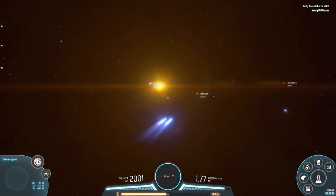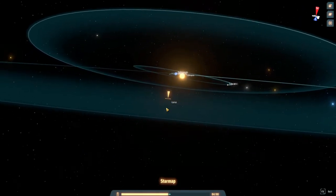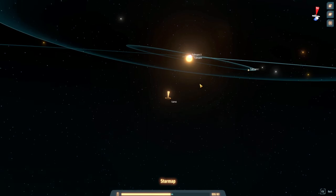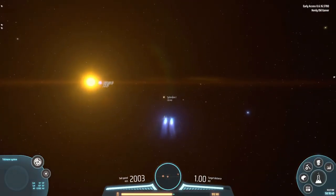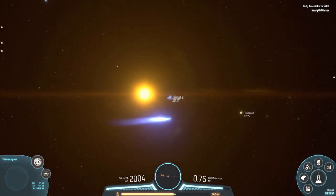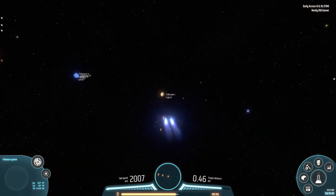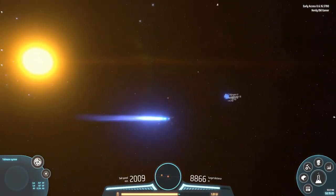We have Toliman 2, Toliman 1, and then Toliman 5 with three, four, five over there. I think there are two planets around a gas giant or something. Yep, there are — that is very, very cool. And a nice bright star.